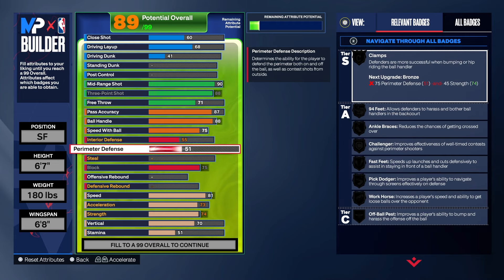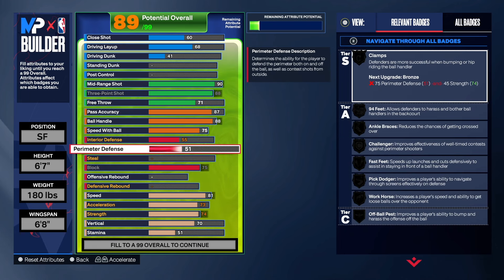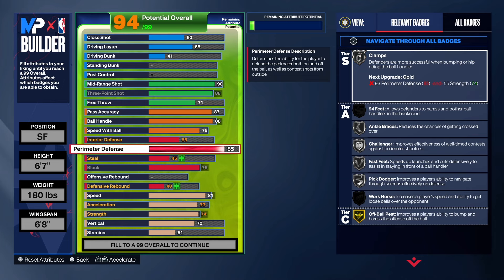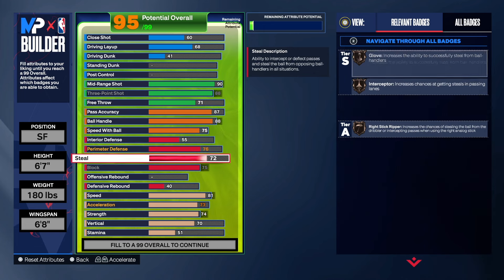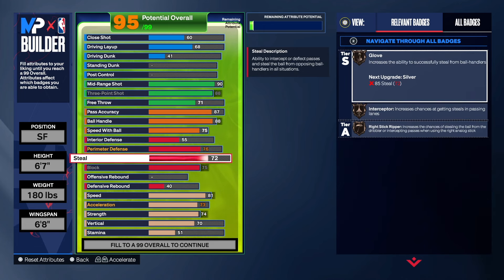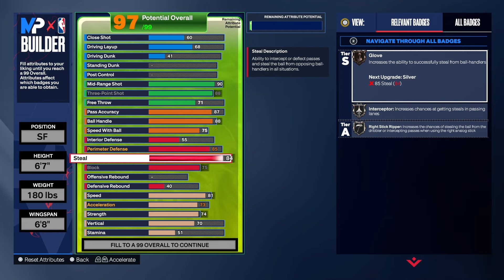We're going to leave the block right there. With this build, if you go to the park or Pro-Am, make sure you've got a powerful center out there with you so they can put you at the two instead of the three — I did add a rebound on this build. This build should be at the two position at the park or Pro-Am. As far as perimeter defense, I took that to an 85, and that does give us Clamps. We got 94 Feet on silver, Anchor Braces, Challenger, Fast Feet, Pick Dodger, and we got All-Ball on Hall of Fame. For the steal, we're going to get that up to an 85, and that gives us Glove, Interceptor, and Right Stick Ripper.